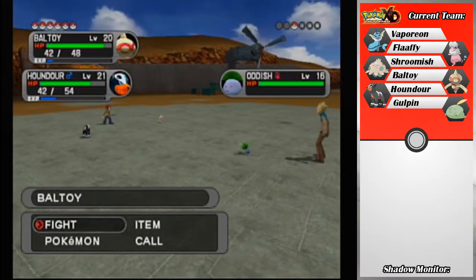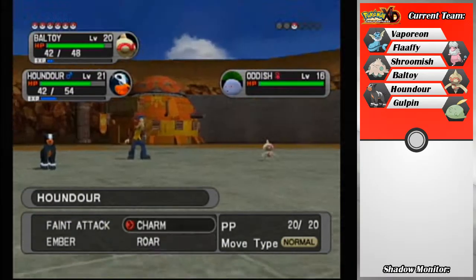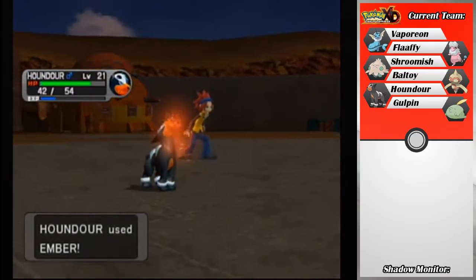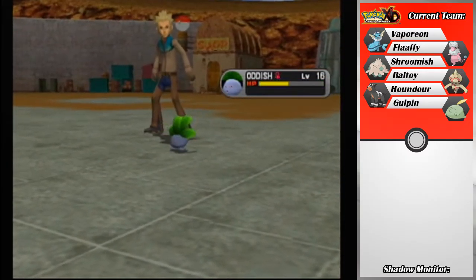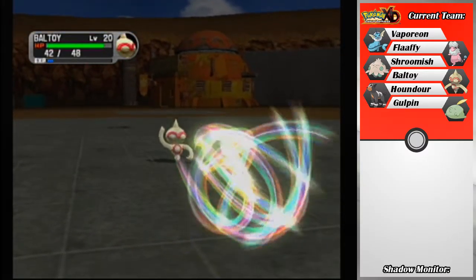And now we have an Oddish that is so screwed, because we have Psybeam, which targets its Poison type that is weak to Psychic. And we have Ember, so I think Ember is probably going to go first and take it out. And that actually did not take it out. Oddish, why are you so tanky? I don't remember you being very tanky.